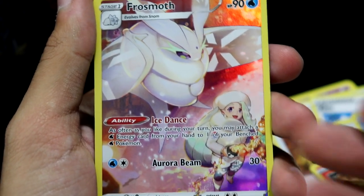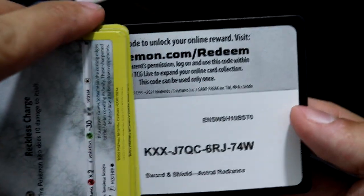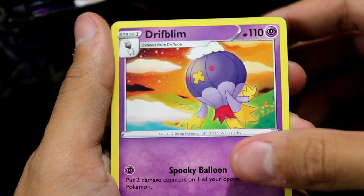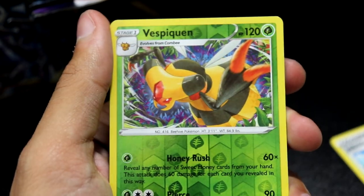Could this be a double hitter of a pack? No. So far, not too bad for one side of the box — we've still got a couple packs to go. There we go. Jubilife Village, Dartrix, Drifloon, Ponjord, Eevee again, Heracross, Teddiursa, Mantine. We have a Vespiqueen Reverse — nice.